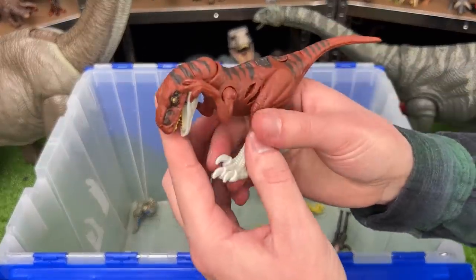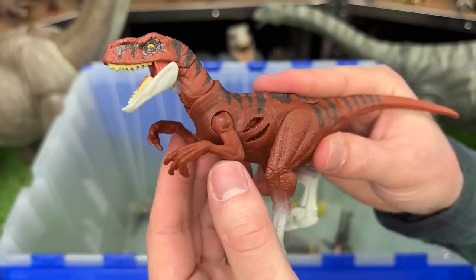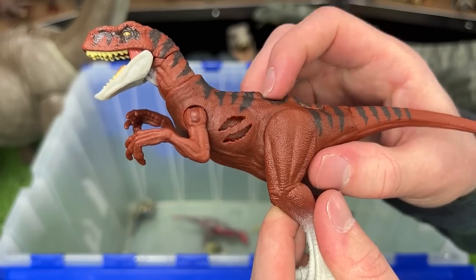Next up is another battle damage dinosaur. This is the Atrociraptor, and it features a poseable face, neck, arms, and legs, and it has the battle damage right on the side that you can turn on and off.